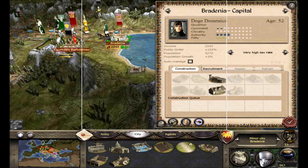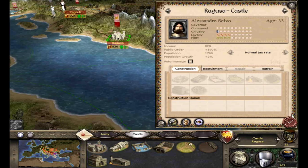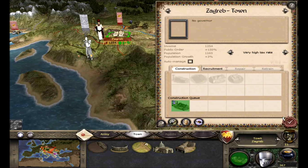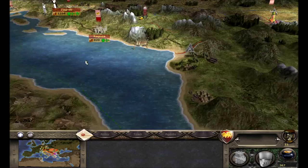Looking at Bredenia, we don't really need any of those buildings. We can't build a grain exchange here yet — that's our best option so we'll do that. And as much as I hate to do it, I'm going to put Zagreb up to a very high tax rate. Things are looking pretty good overall.